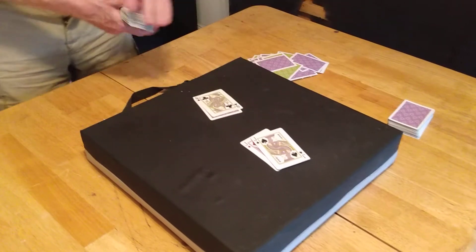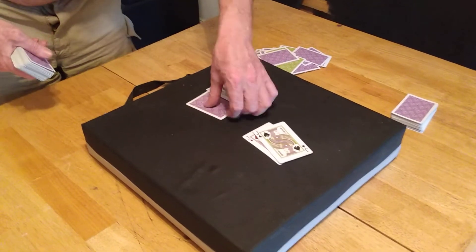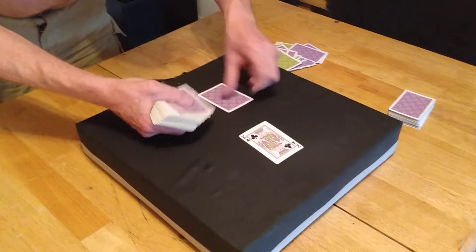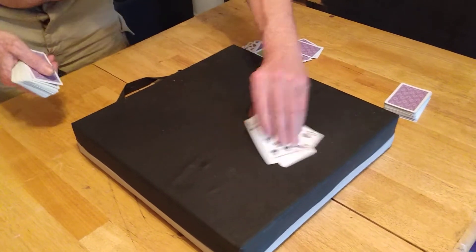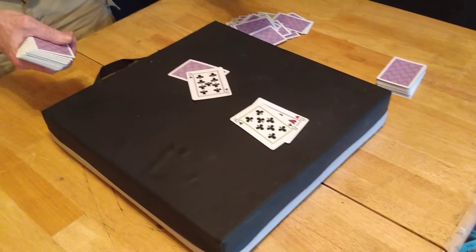Pair of jacks — 20 against a queen. Don't mess with 20. Never mess with 20. Pair of eights — always split eights.